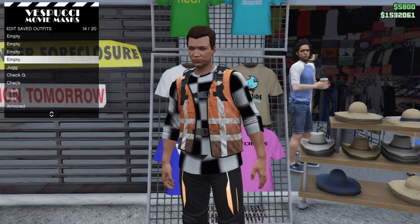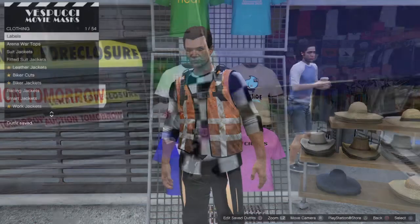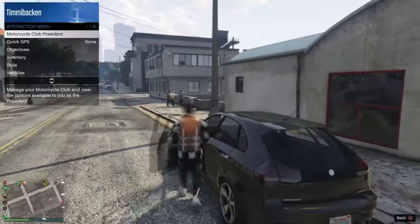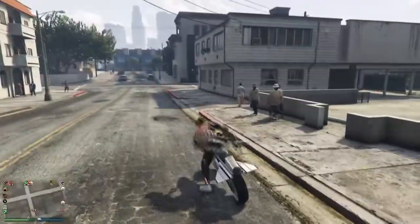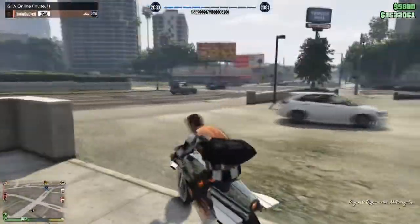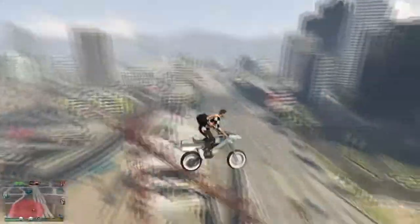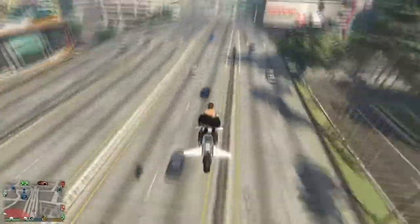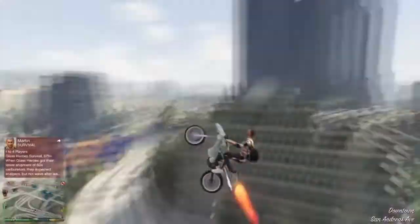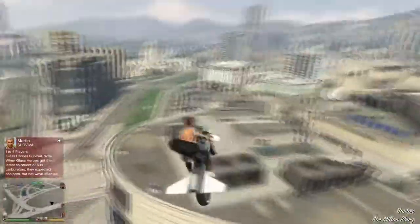Save the outfit to an empty slot. Then go into Style, choose the outfit you saved, and you're good to go — you'll now have the outfit with the duffel bag on. If you have any questions, leave them below, and don't forget to subscribe with all notifications turned on so you don't miss any of my glitch videos.